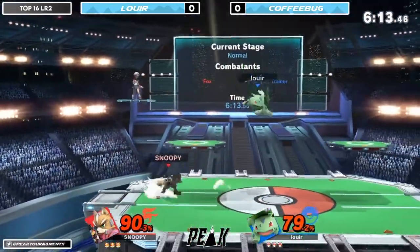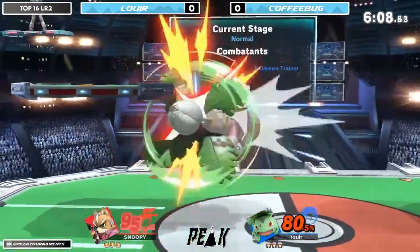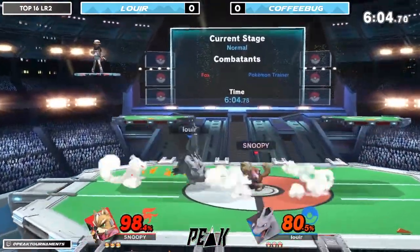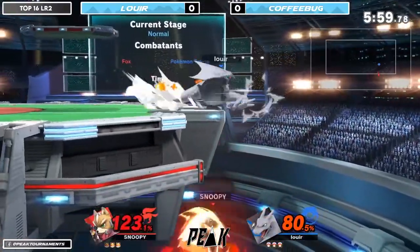Switching over to Ivysaur - probably a smart move as he is at 90%, kind of falling out of that throw combo percentage for Squirtle. Jumping right to Charizard. We have seen Loire - one of the Pokemon Trainers who utilizes Charizard quite often, if I'm not mistaken.